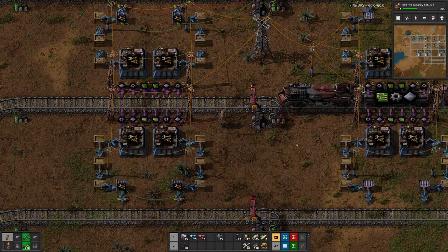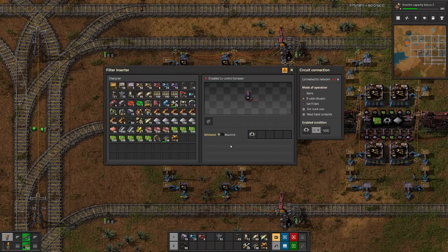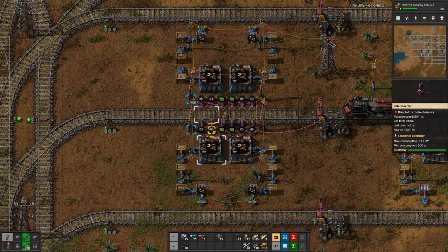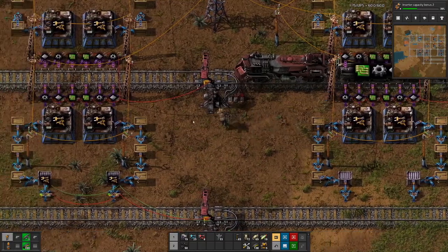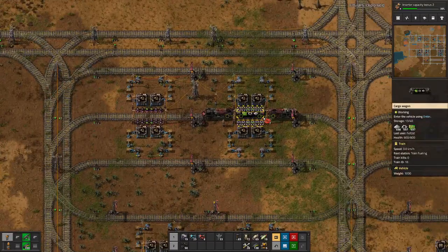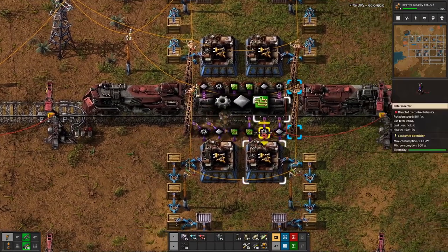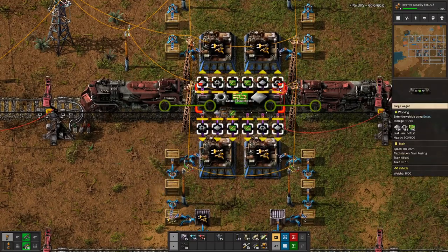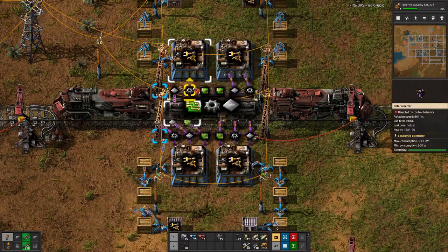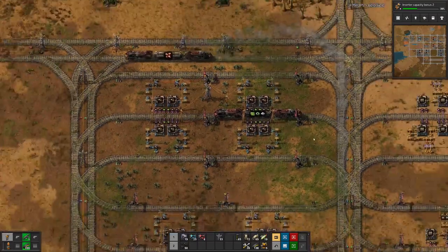So here we want to read the train content, copy that to the gears, and we copy the iron plates. And then we remove all the red wires, and then we actually start producing here again — and this one as well. Nice, another problem fixed.